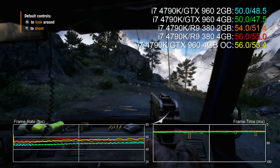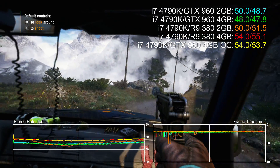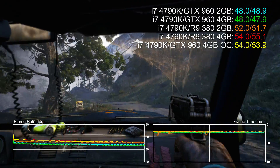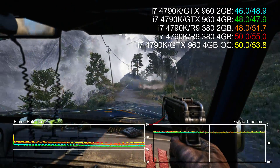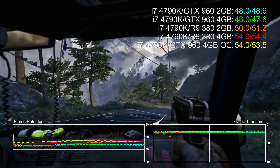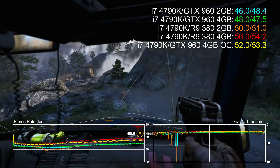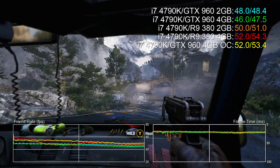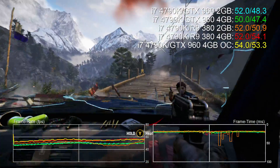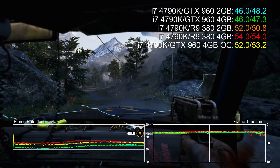Crytek's Rise: Son of Rome also sees some improvement on the R9 380 as we switch between 2GB and 4GB models, with more RAM removing some stutter, but there's no real difference at all on the GTX 960. You do see some alarming frame time dips on the Nvidia cards but it occurs only on scene changes so it's not really a big deal. The rest of the benchmarks reveal very little difference between the 2 and 4GB cards from either manufacturer. It's worth pointing out that a 4GB purchase in this price range is more of a future-proofing option, as well as insurance against poorly optimized console ports — Batman Arkham Knight, we're looking at you.